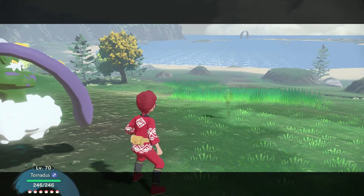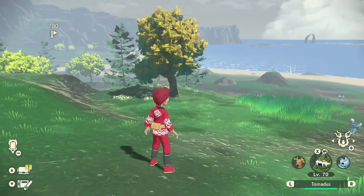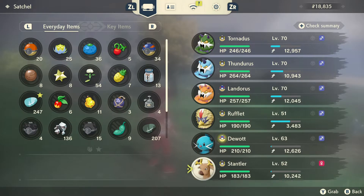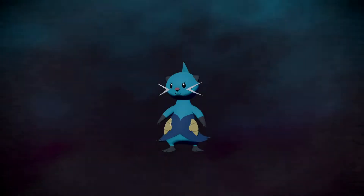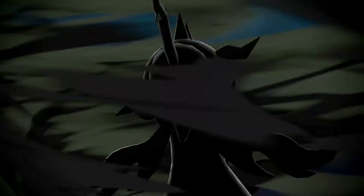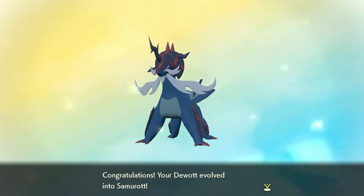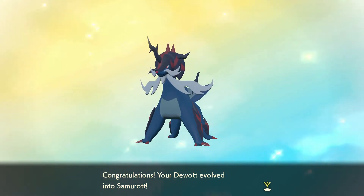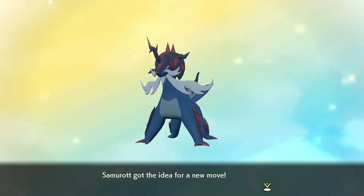We saw it use it once. Now, as you guys can see, this Dewott can go ahead and evolve. Let's see if it can evolve right now. I couldn't wait to see the first evolution - we go and watch it. It evolves into a Samurott! It's more like Samurai, but the name is pronounced Samurott. And it learned a new move.